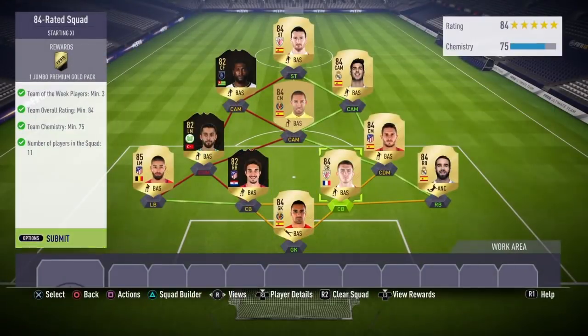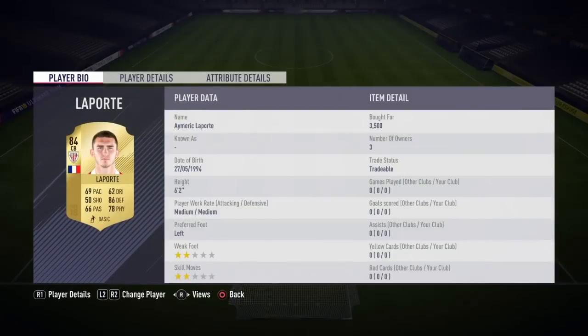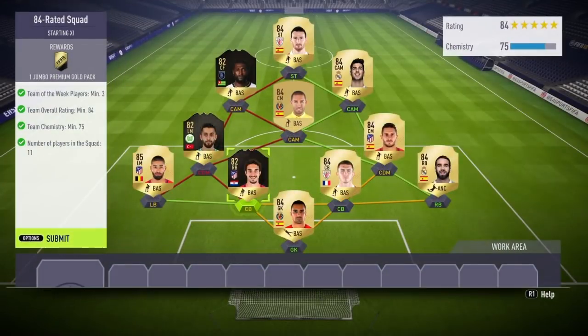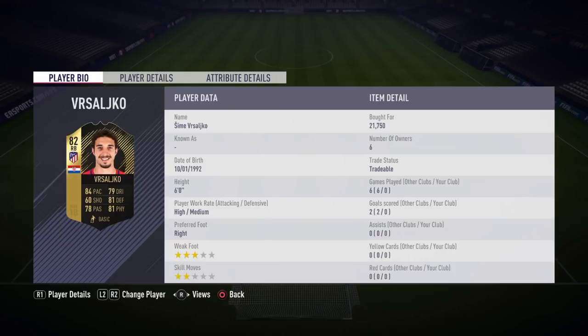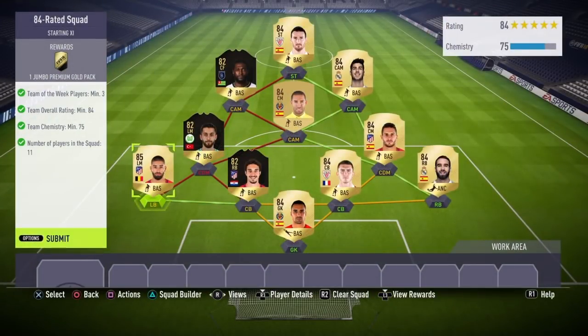For the 84-rated squad: Asenjo in goal for around 3,000 coins, Carvajal at around 5k, Laporte at right centre back for 3,000 coins, an Inform player at 20,000 coins (quite expensive but necessary), Carrasco at left back, Inform Mali at left CDM, Koke at right CDM, Bruno at CAM, Inform Adebayor at left CAM, Asensio at CAM, and Adiriz at striker. The total cost of this entire SBC is roughly 380,000 coins — I completed it on Black Friday when player prices dropped, so it cost me slightly less.